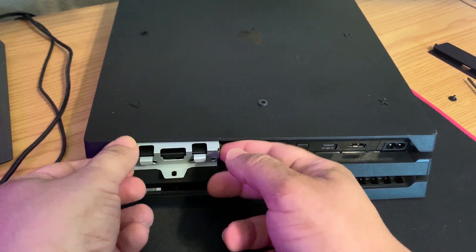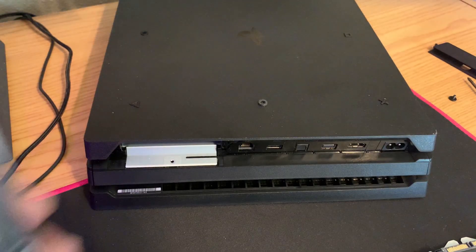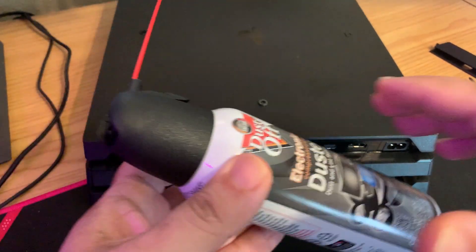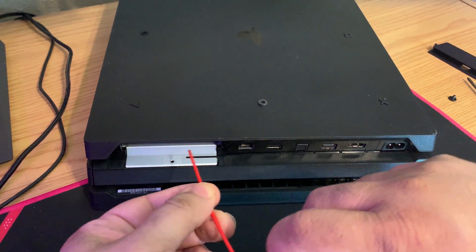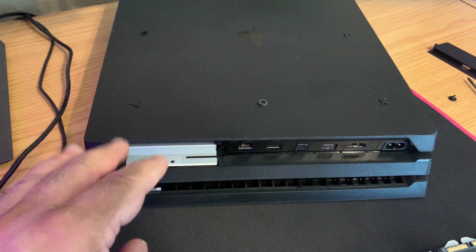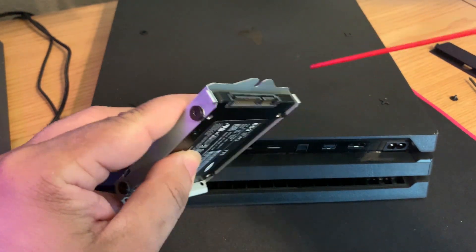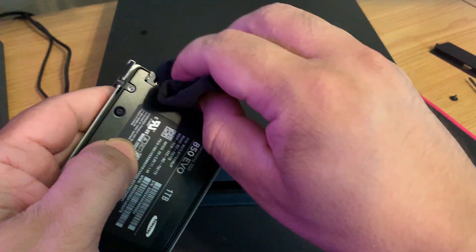Pull out the little drive cage. You can see the hard drive is in there. I recommend getting a compressed gas duster canister — I'll leave a link in the description if you need one. Point it in there and clean it out really well, because dust buildup can get trapped and cause problems with the connection on your PS4 hard drive.